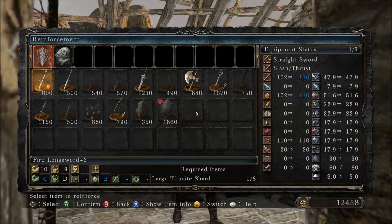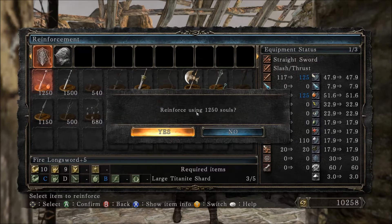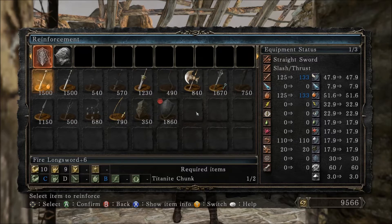Now we've got Large Titanite, Large Titanite, Large Titanite. Do I have chunks? Do I want to use my chunks? Therein is the question. That's now plus six.